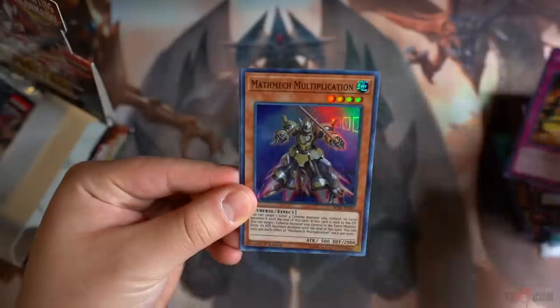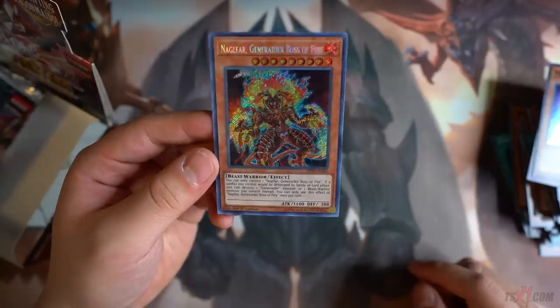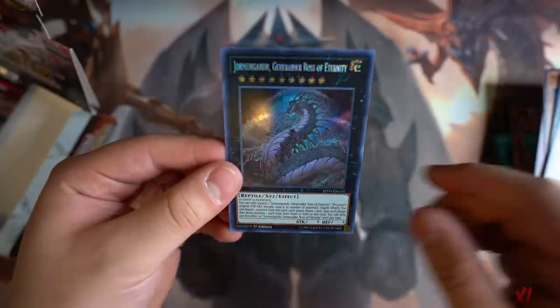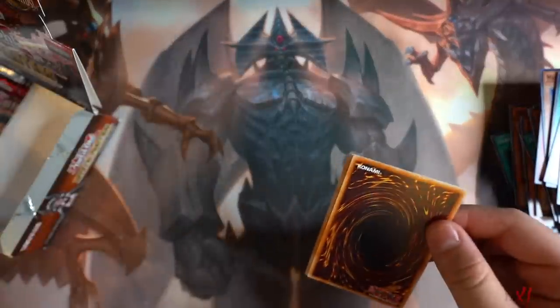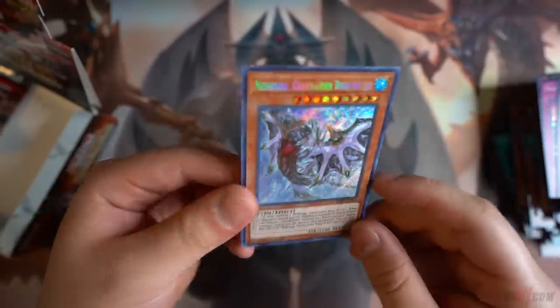We need more Dragon Maid stuff. Appropriate. Nag Flare. Generator Boss of Fire — very, very nice. The artwork on these cards looks absolutely amazing. Next pack. Dragon Maid Tin Keck. Dragon Fire. Mathmech Billionaire Blade Nuda. Drumwing Gander. Generator Boss of Eternity once again. The Dragon Maid green one — I forgot her OCG name. She's definitely a short print, 100%.